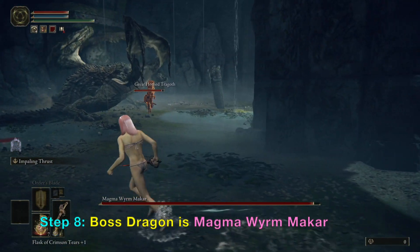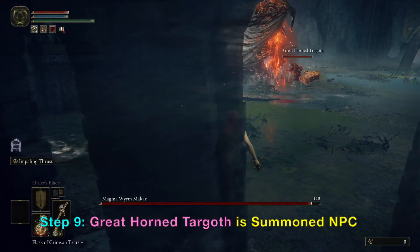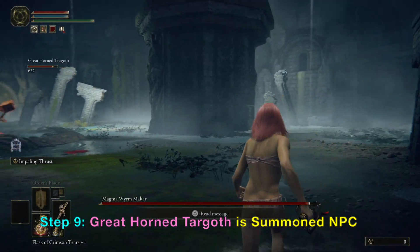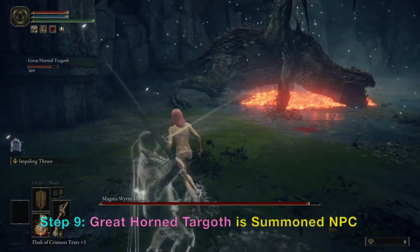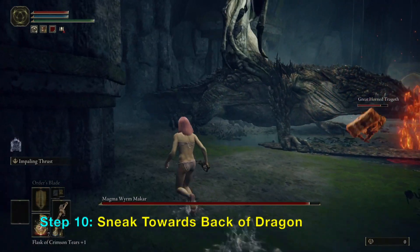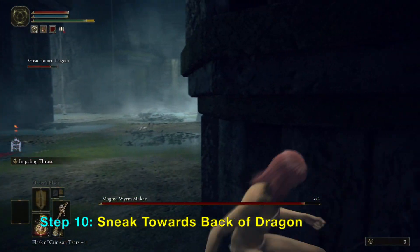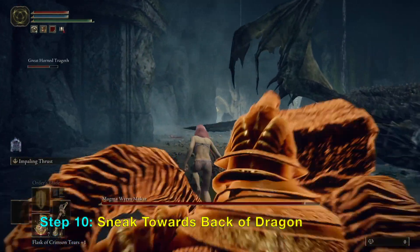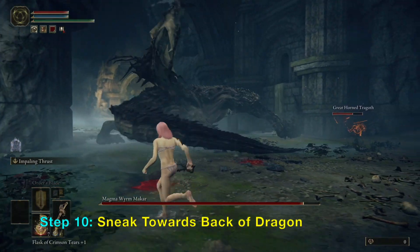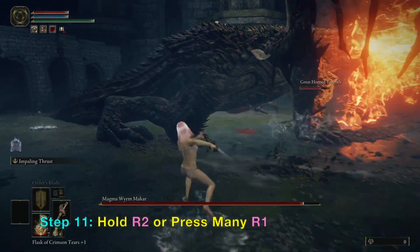The NPC helper has a big hammer that's keeping the dragon very busy. All you need to do is sneak behind the dragon and poke it with the scarlet rot Anspear Rapier. You only need to poke a few times with the R1 button. For long-distance pokes, you can use R2 or L2 — this here is the L2, it does a great poke.